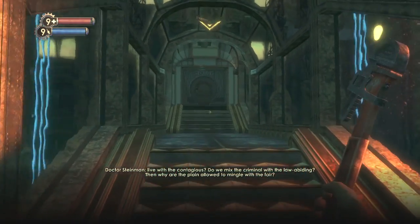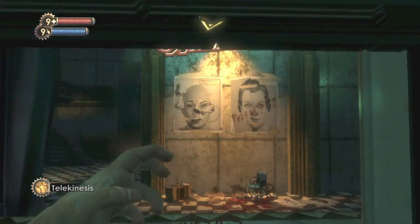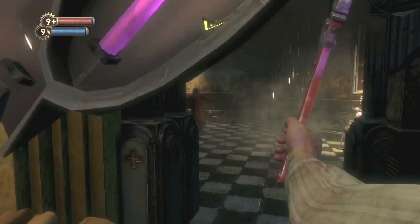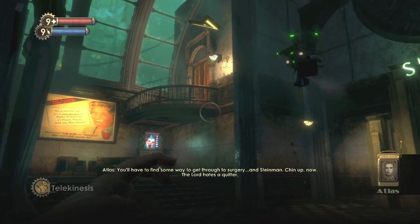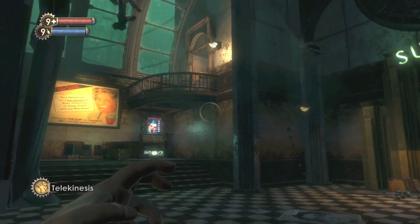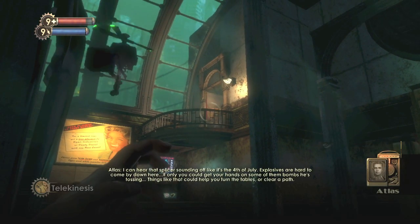Continue on with the story — follow your arrow and it should lead you to this area. So once you get through this door and get to the surgical foyer, you're gonna have a nitro splicer right there start chucking grenades at you. And he's gonna blow up the rubble. What you want to do is you want to look at this balcony. He's gonna come out here and start throwing some more grenades at us. You want to catch one with your telekinesis power and throw it at the rubble.